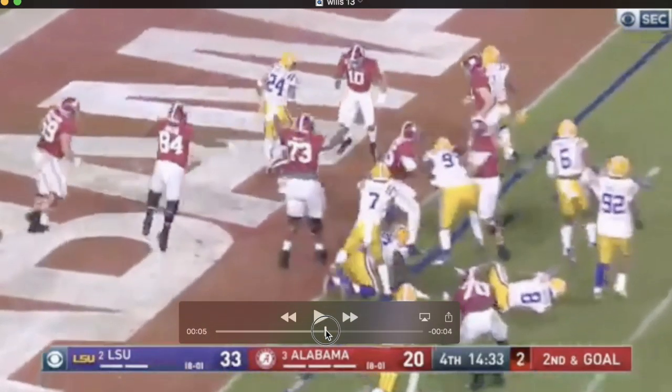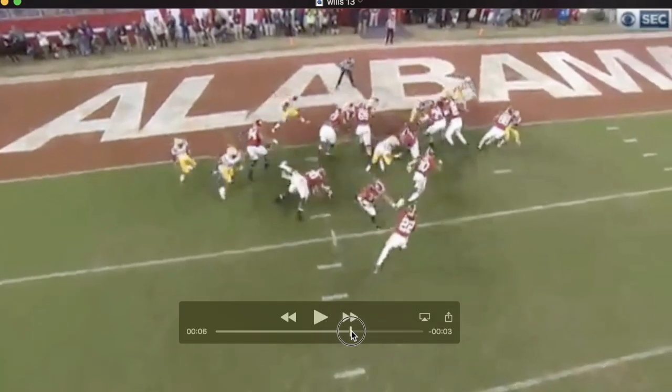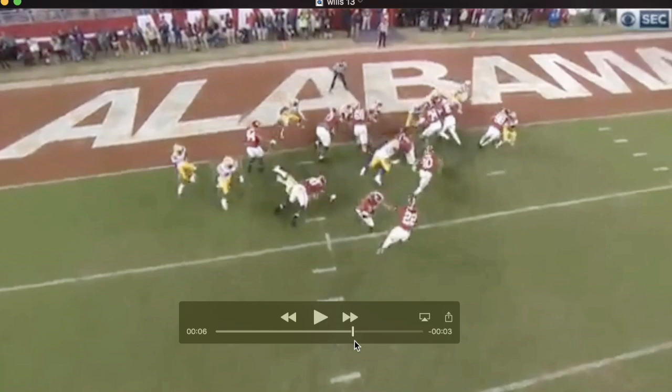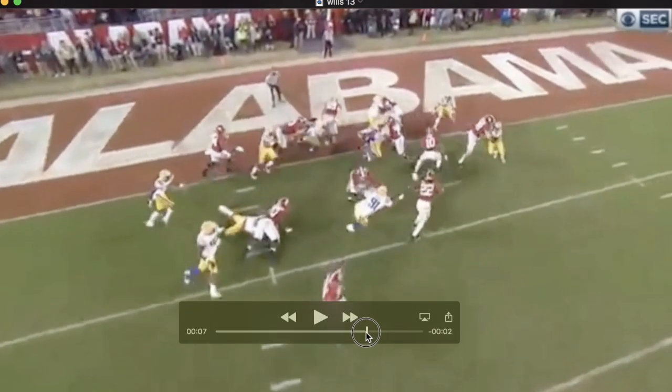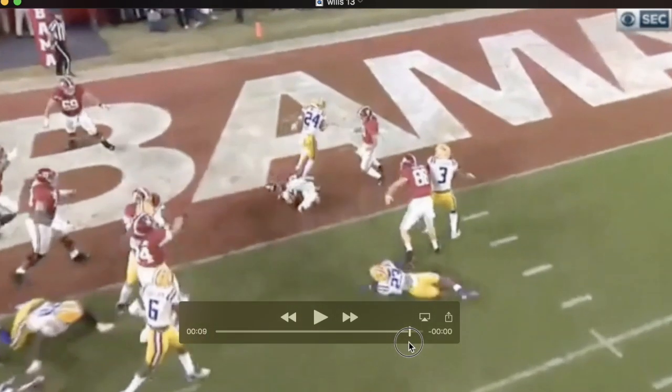Another really good run blocking rep on the goal line. He first helps with the defensive lineman, then blocks Patrick Queen and basically throws him to the ground. They actually show a replay — very rare for this video. You see him working on the defensive lineman first, then going on to Patrick Queen, sealing off the entire right side for his running back. The running back follows the fullback, is barely touched, and it's an easy touchdown.